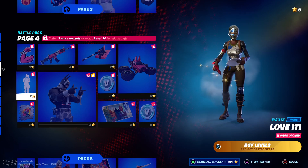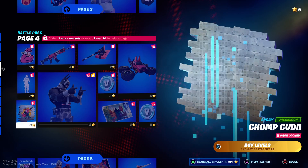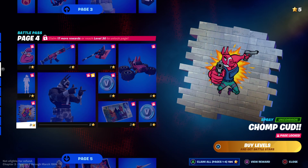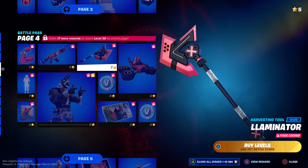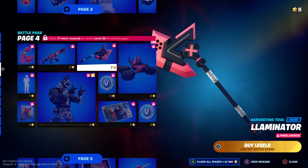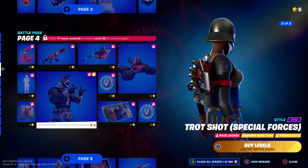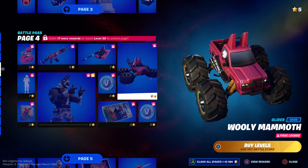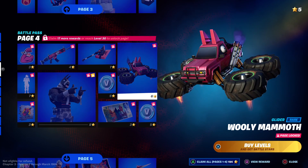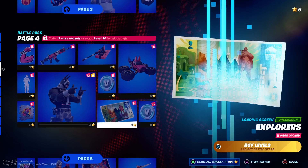Got another emote — love it. Got a spray, another wrap, and pickaxes. Let's see his other version — Special Forces — I kind of like it, Special Forces looks cool. Got the Woodley Mammoth, that's his glider — not bad, I kind of like it. More V-Bucks and another loading screen — Explorers.